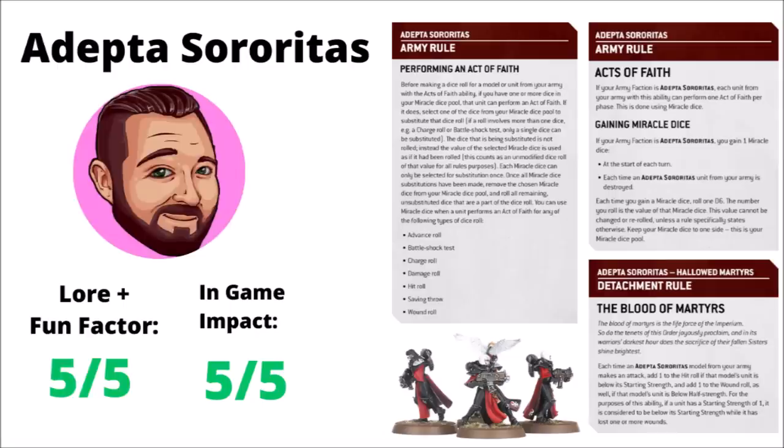I may be biased a little bit, but I simply don't care — 5 out of 5 fluff, 5 out of 5 rules. Miracle Dice are an excellent representation of Sisters on the battlefield, through their belief power alone being able to make the impossible happen. The adjustments to allow you to gain Miracle Dice when a unit is destroyed army-wide now, instead of just with the Armour of Contempt buffs, I think is a welcome change that solidifies their Martyrdom style. The Acts of Faith have also been buffed and tweaked, allowing you to use multiple Acts of Faith per phase — just only one per unit — and removing the ability to use two on a charge or Battleshock test. This makes it a bit more fair and allows you to really go as far as the dice you have. The Blood of the Martyrs also sounds incredibly fun — the concept of Celestine losing her two bodyguards and immediately turning onto the turbo boost is lovely, and some of the larger characters like the Triumph of St. Catherine and Morvan Val, when reduced to half their wounds, could become quite frightening in melee.